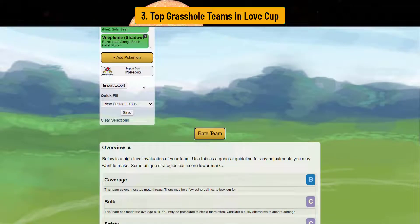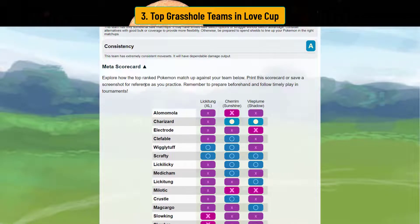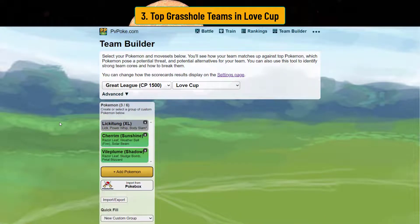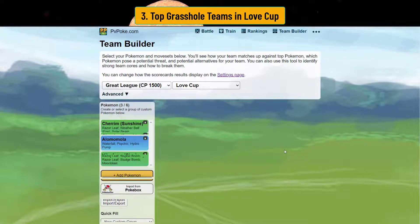Lickilicky XL is the only lead that can beat Alomomola, Charizard, Electrode, and Clefable. It can also beat Medicham, Magcargo, and other lead Tap-Taps. The only problem is getting it. If you have one and the rare candy for it, you can run through a lot of the meta — Lickilicky XL takes shields and takes down what's in the lead, then Charm Sunny and Vileplume can clean up. It's really good if you have it.